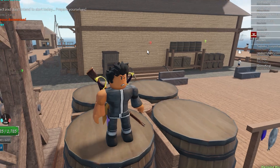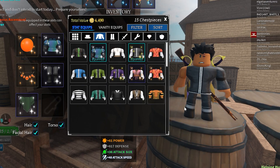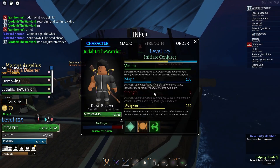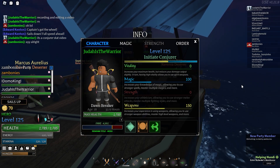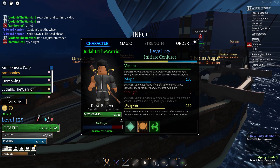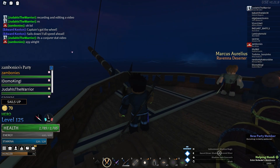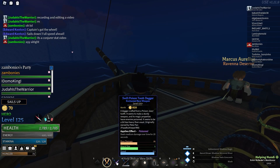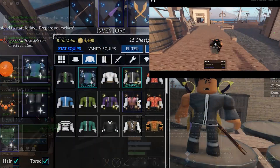For those of you who've seen my PVP videos and were asking what my build looks like, this is it. For stat allocation, we've got 100 magic and 150 in weapons, which allows me to use all the skills on my boss drops and rare weapons.